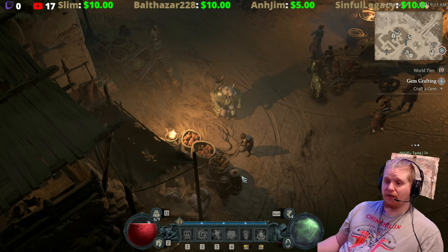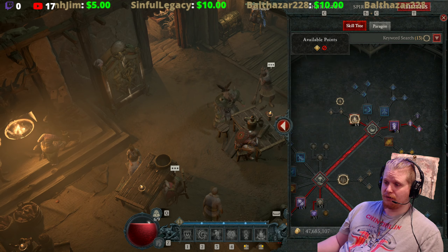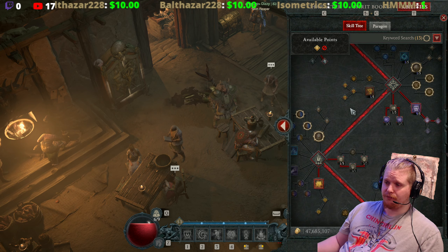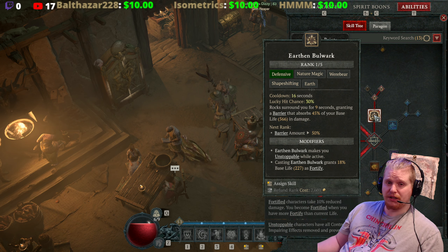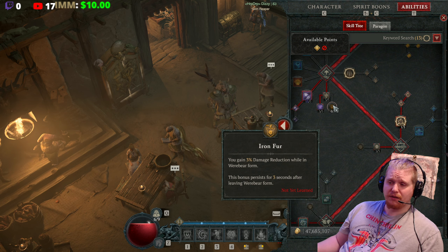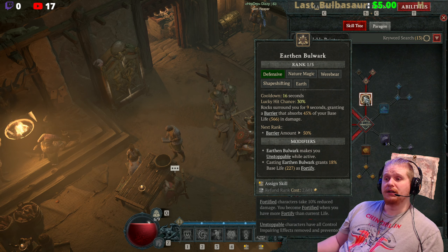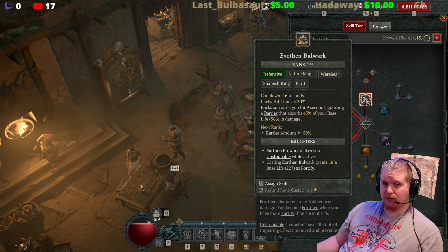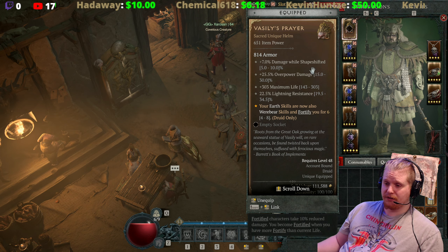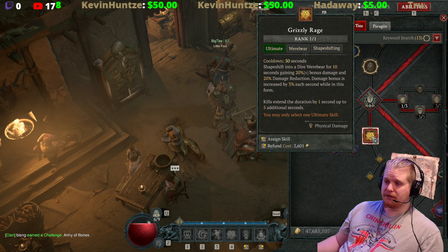That's one of the main things people are using Vasily's Prayer for right now. There are other uses too — every earth skill becomes a werebear skill, so you can use Boulder and Earthen Bulwark without de-transforming. Not de-transforming is also important because if you have 9% damage reduction from Iron Fur while in werebear form, or other passive effects, it's valuable to maintain those while using earth abilities.